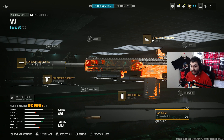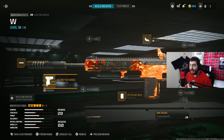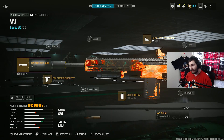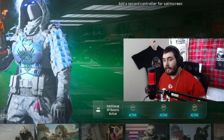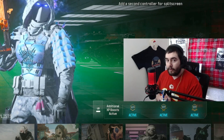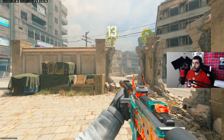Today we're using it on the KVD Enforcer. I put on a red dot sight, a 20-round mag, the FTAC MSP 98 hand stop, and the Shadow Strike suppressor. We're gonna try to do good with it, but this thing is dog dookie. Remember, it's a beautiful day to play video games — drop a like and subscribe, we're on the road to 3K.